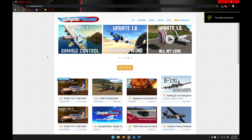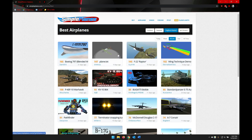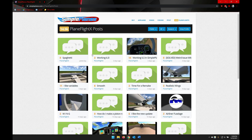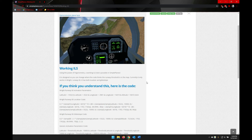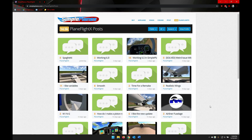This is the SimplePlanes website. I have an account on here called planeflightx. Users can post planes — this one's created using the beta. Users can create planes, forums, and their own videos, and this is where this video is going to show up. I'll include a link to this profile down in the description. When I finish the SWL-10, I'm going to post it on my profile. This is the ILS — the instrument landing system — that I was working on earlier. I haven't shown it in this video at all; I'll go into it in the next video. It's advanced a lot since this post, which was three days ago.